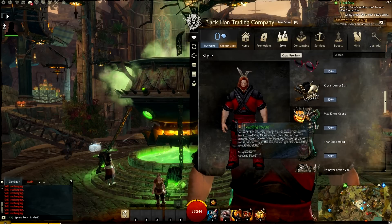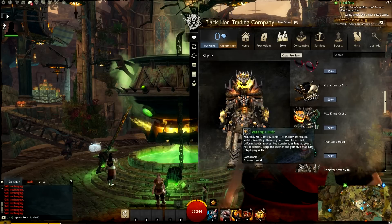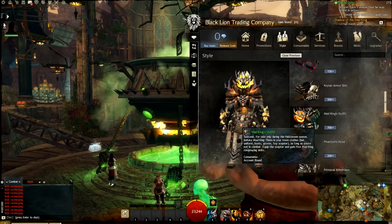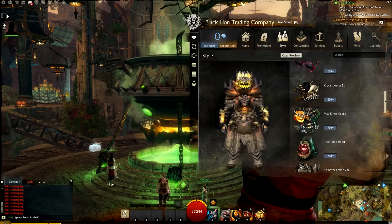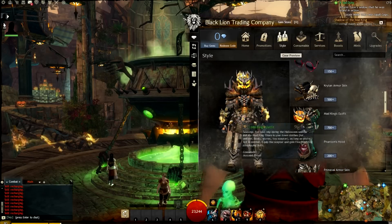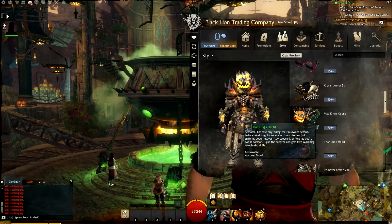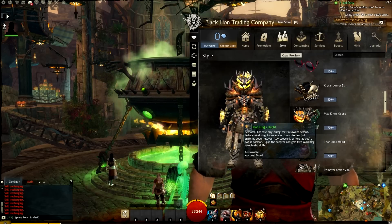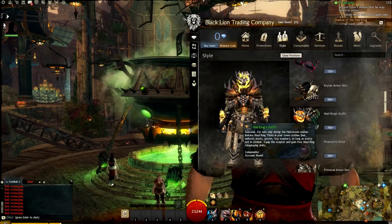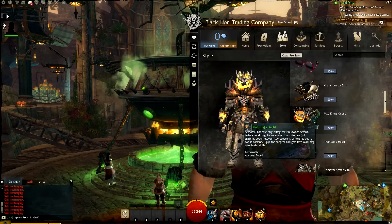We've got the Mad King's Outfit — this is a full set for 700 gems and it's town clothing. Look at how amazing that looks, it's really cool. If you equip the hat, uniform, boots, gloves, and the toy scepter, you gain five Mad King role-playing skills — so there are probably emotes and other fun things you can do.